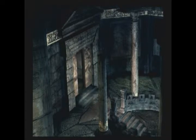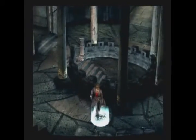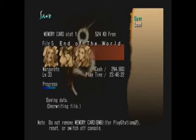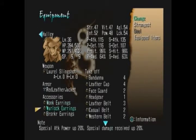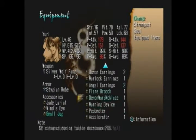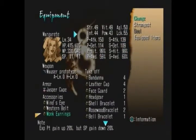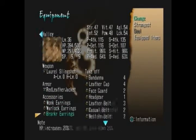Let me come out this door again. What I want to do is go ahead and save. You want to go ahead and equip crucifixes on everybody if you have them. I don't have three of them but I do have two. I'm going to equip one on Haley here, and one on Yuri - especially on Yuri. I'm going to put one on maybe Margaret.